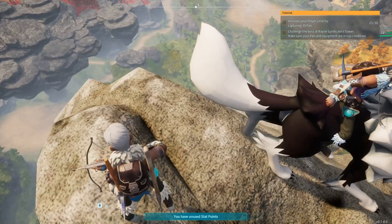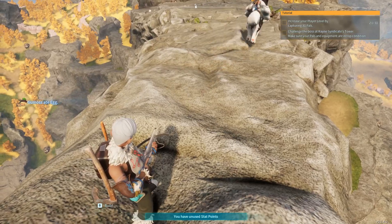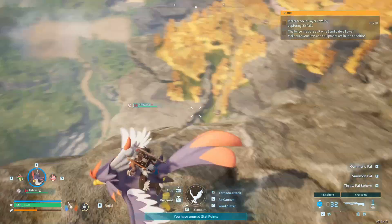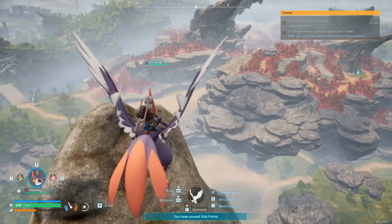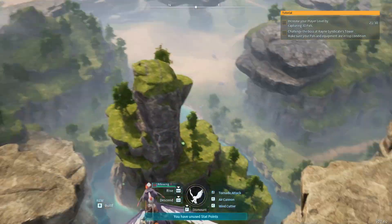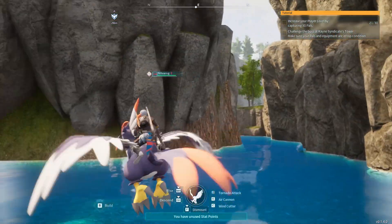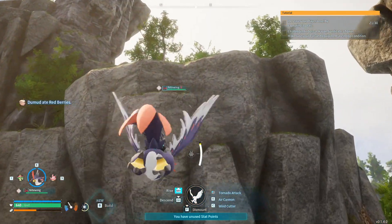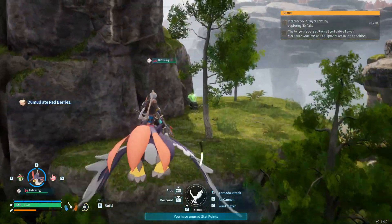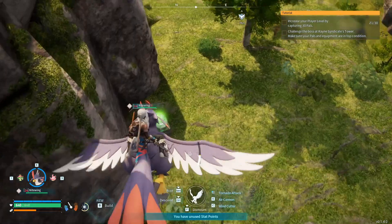But we have to get down. Well, I can get down a lot easier. So we're going across the bridge? I'm falling! Hey! We definitely gotta get you a flyer or something.